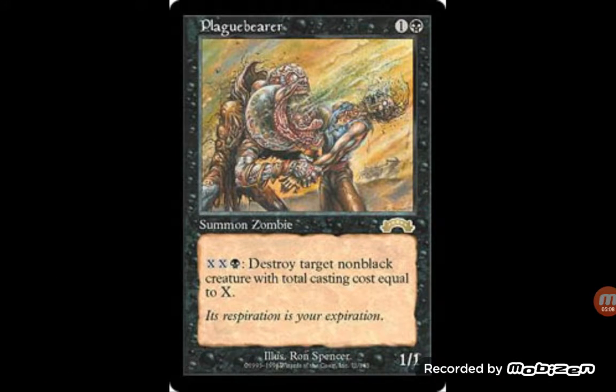Plague Bearer — another one that can actually fit into Standard for a zombie format. Plague Bearer, two mana, 1/1. You pay two colorless and one black to destroy one creature — so you're basically Dark Banishing a creature. It's an old card where the original cost was two colorless and a black to destroy a target non-black creature. That's an instance of back in the day when it cost three mana to destroy a creature. This is a Dark Banishing on a stick, and you can start killing off multiples. You also have to make sure the casting cost is equal to X, which is a little much, but it's a cool little mana sink if you have too much mana — you can just start killing off your opponent's creatures.